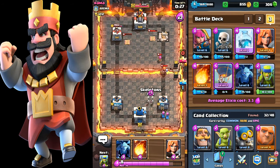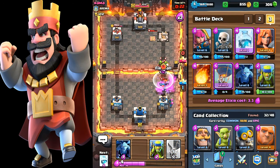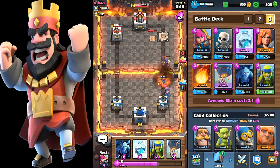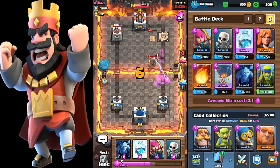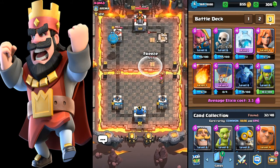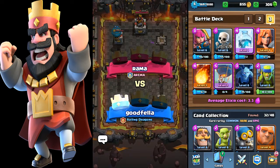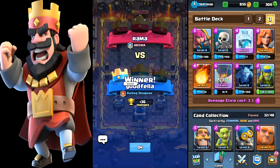Defend for your dear life. At this point in the game I'm just defending. Can somebody just kill the witch already — I hate that witch. He's pushing hard right now but all I'm doing is defending, defending, defending. I was gonna drop that freeze spell there just as a troll but never mind.